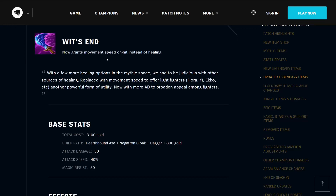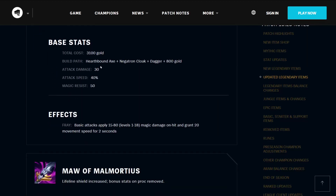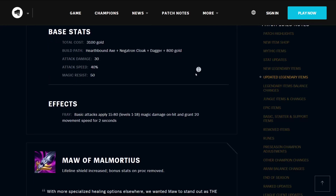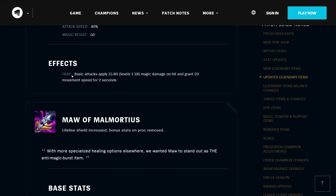The Wit's End will grant movement speed on hit, instead of healing. With more healing options in the mythic space, they had to be judicious with other sources of healing. The movement speed replaced was added to offer light fighters like Fiora, Yi, Ekko, etc. another powerful form of utility, now with more AD to broaden appeal among fighters. It costs 3100 gold, builds from a Hearthbound Axe, a Negatron Cloak, a Dagger, and 800 gold. It has 30 attack damage, 40% attack speed, and 50 magic resistance. Its effect Fray means basic attacks apply 15 to 80 magic damage on hit based on level, and grant you 20 movement speed for 2 seconds.